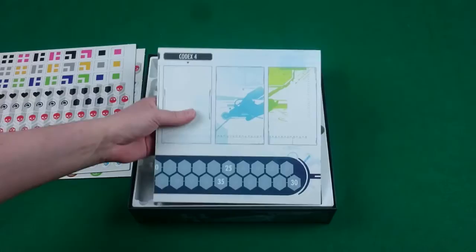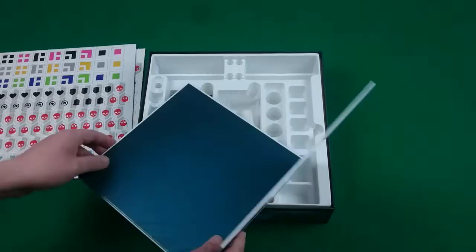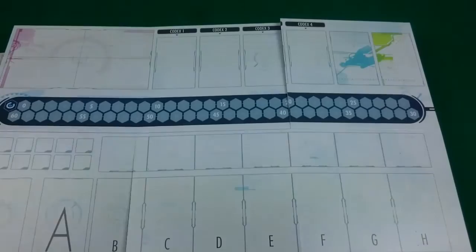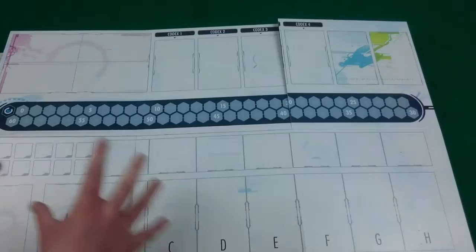And then we have the board, which is folded quite a lot of times. This is the kind of main focus of the game — it's not got anything on the back. Unfolding here, you can see it's upside down so let's turn that around. It's a very big board. This is the time module and it's what you're paying for really with this main first set, because this is what you need to be able to put all the other stories into it.